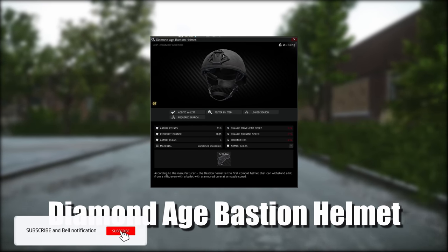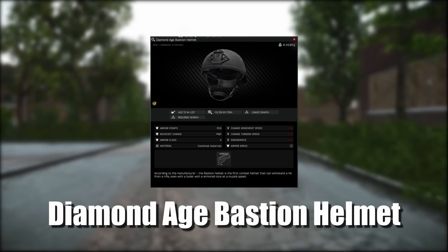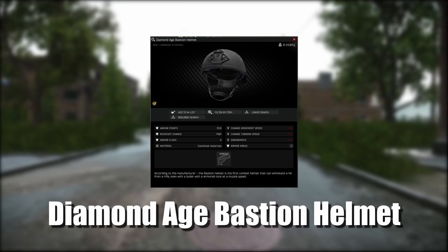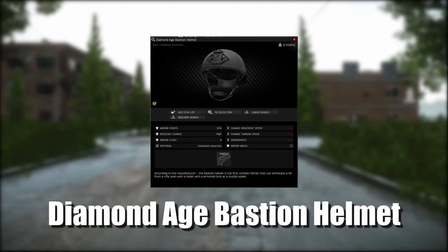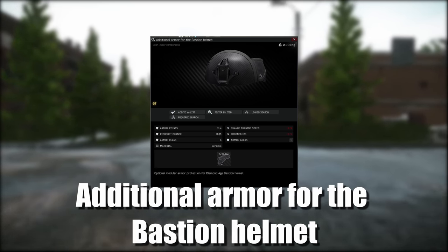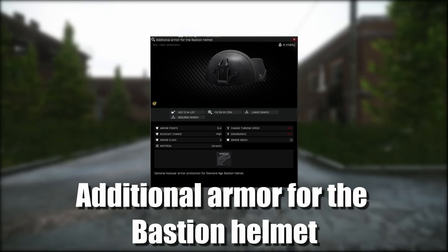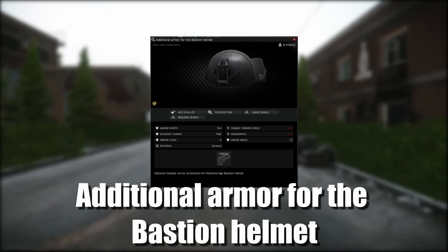Moving on to helmets, we now have a black helmet which is a Diamond Age Bastion helmet. This is a tier 4 helmet, same as the Fast MT. It does protect the top of your head and the nape, has 40 durability. You can also attach additional armor for the Bastion helmet — this is like a slap plate for the Fast — it is tier 6 armor, only protects the top of the nape, and also has a durability of 40.